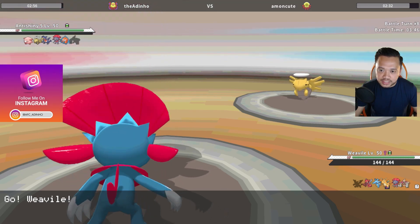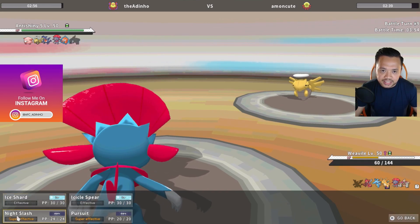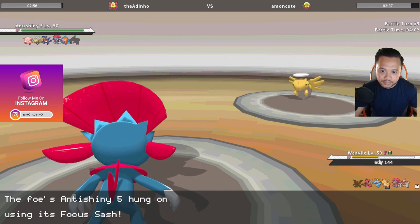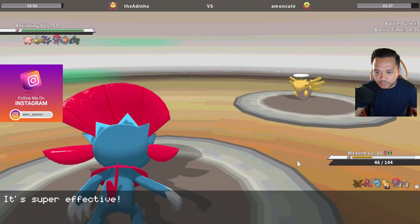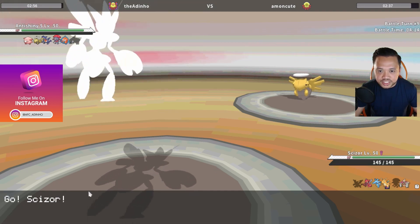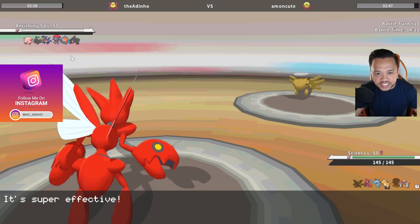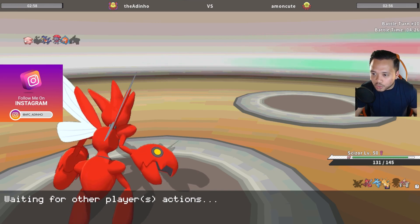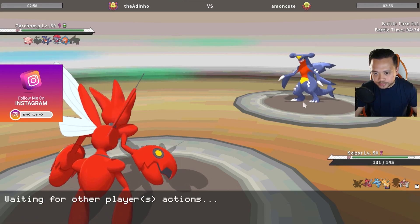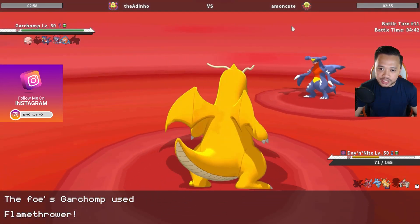Actually I don't need agility, I'll need focus energy. It sucks that scizor doesn't have life orb, but we'll play around this. Secret power crits me — that's a bit unfortunate, I won't lie. That crit means he has to hit me with icy wind anyway, whatever. I can go into scizor now — he doesn't have focus sash because I don't have an item. I can go into dragonite to preserve scizor, since scizor can definitely win me the game. He goes for flamethrower and I can just use extreme speed for a bit of chip.